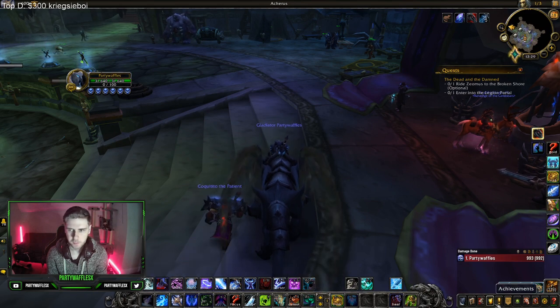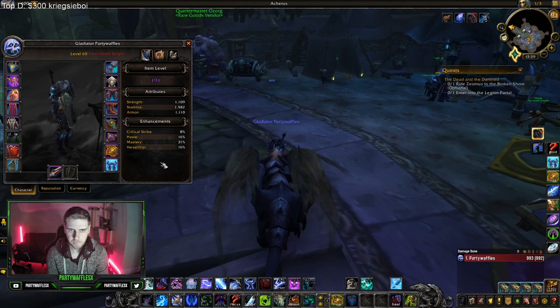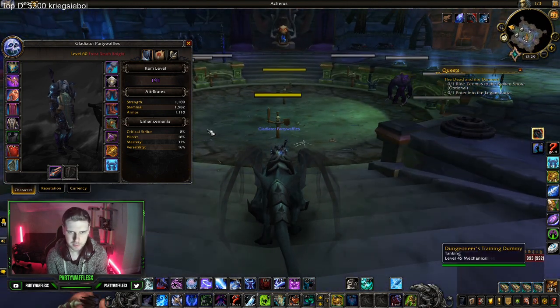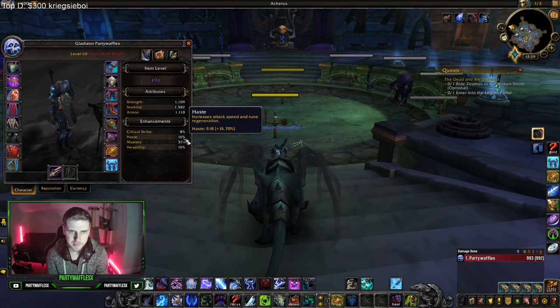As for stat priority: you want to go Versatility, Mastery, Haste, Crit — in that order. You don't really want Haste and you definitely don't want Crit. Just Vers, Mastery, Haste, Crit — that's your stat priority.